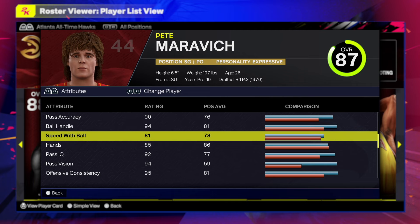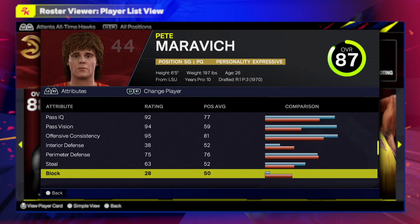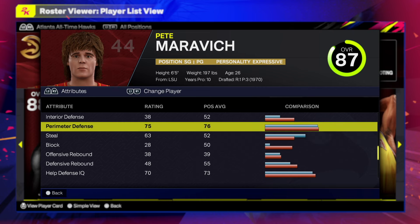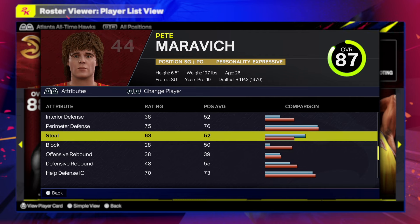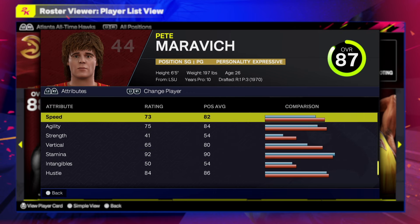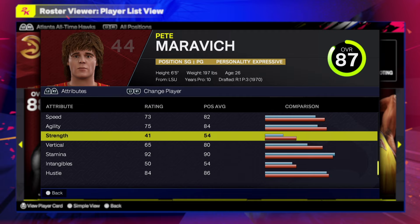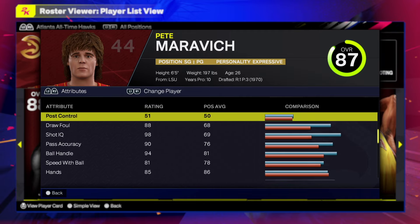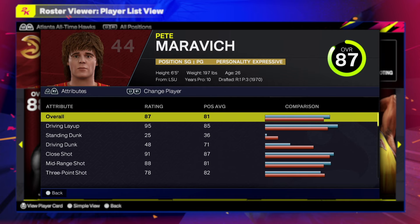The playmaking is amazing — 90 pass accuracy, 94 ball handle, speed with ball over 81, can't go wrong with that. The defense is decent: you get a 75, and all you need is 74 for all the bronze badges. You get a 60 intercept badge on bronze, and then 73 speed, 75 agility, 75 strength. This is a simple build.